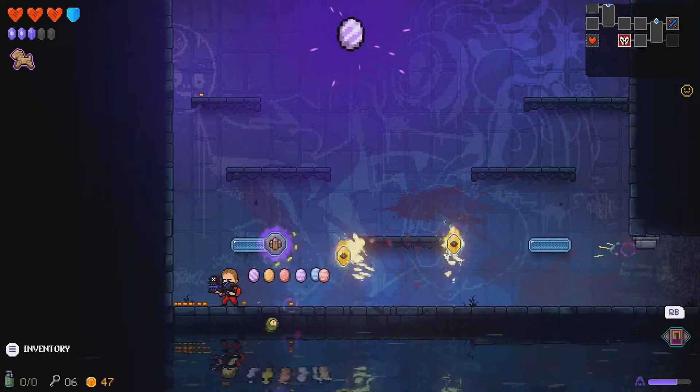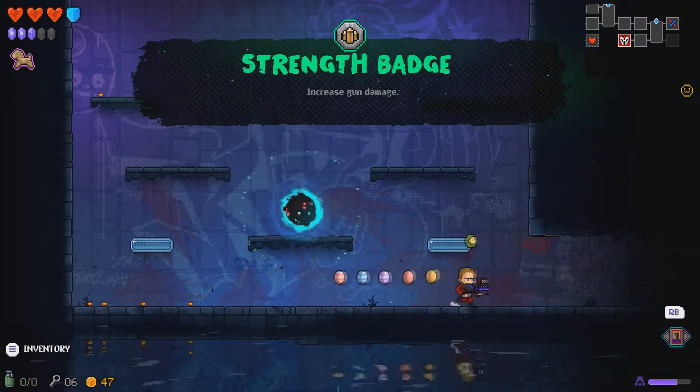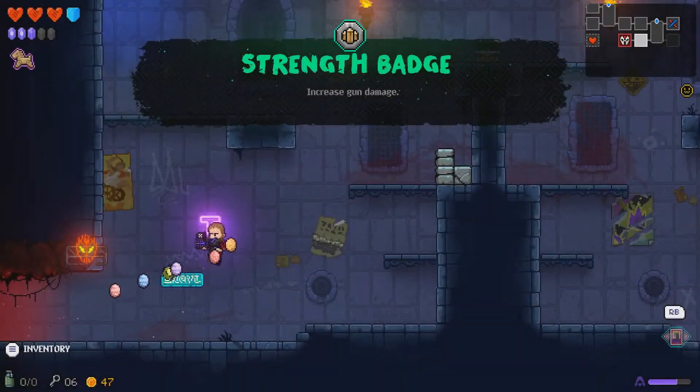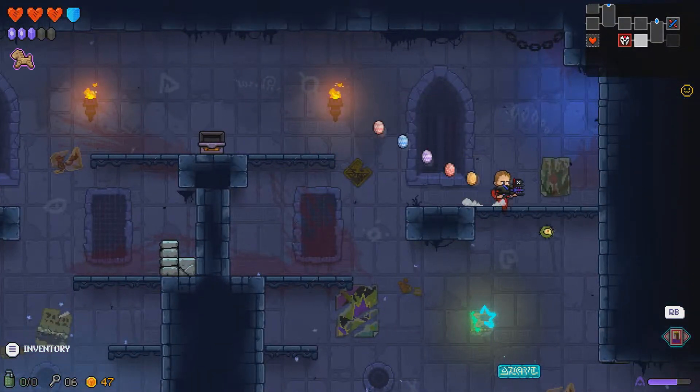I really don't need to aim my shots because it's doing it for me — that works quite well. Victory! Strength badge is all I can get so I'll take the strength badge. It's a good start to be honest.